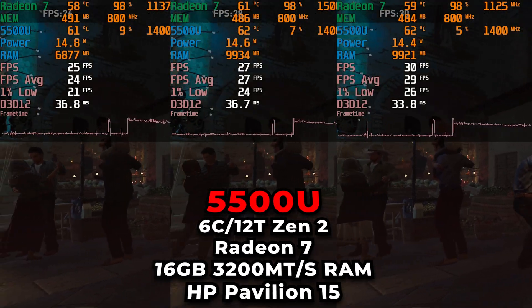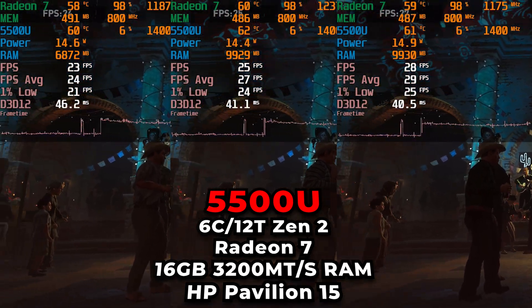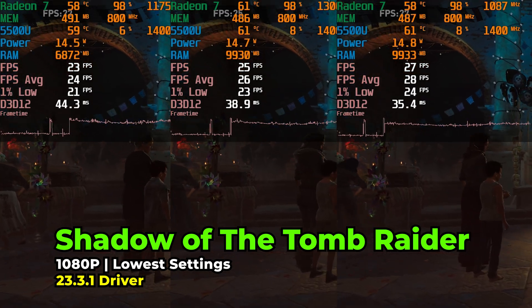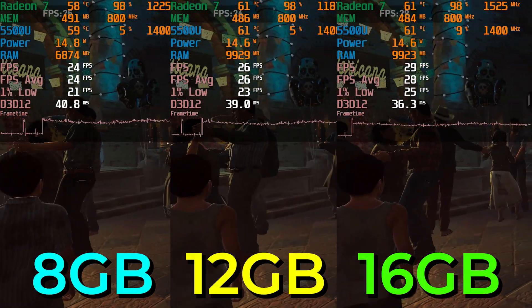Hey there, today we're going to be taking a look at Shadow of the Tomb Raider running on the AMD Ryzen 5 5500U. We're going to be taking a look at this in different configurations. We are going to be running the game at the lowest in-game graphics settings at 1080p full resolution, but on different memory configurations.